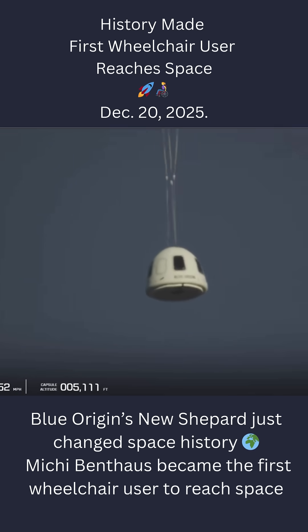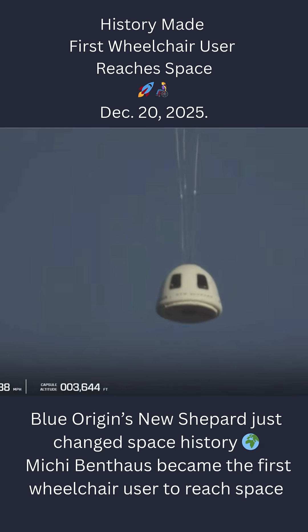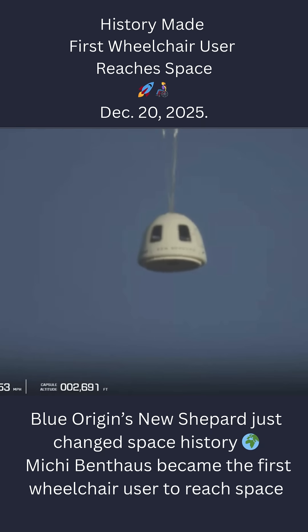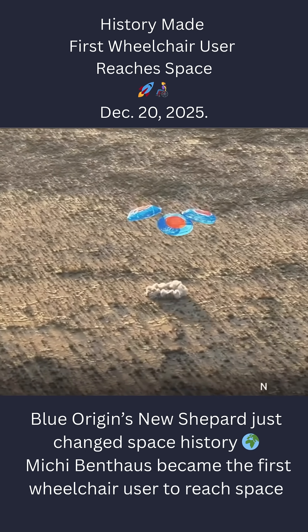Looks like we got three good drogues. These are the initial drogue parachutes that pull out the main parachutes. Just a few seconds later, three good main parachutes have been deployed. Capsule touchdown.